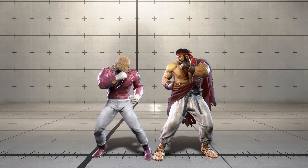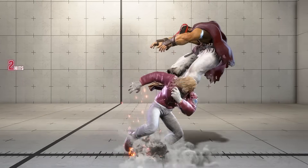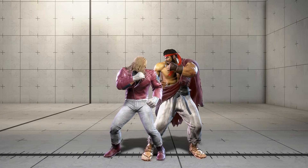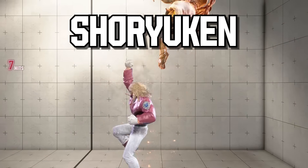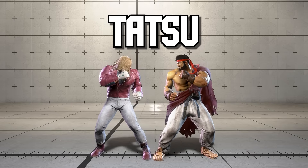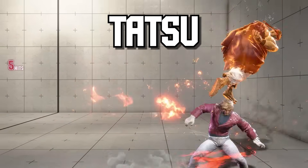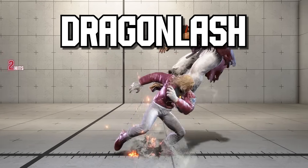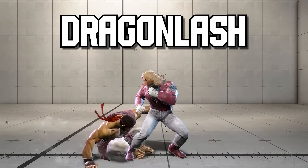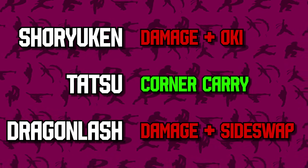Ken — conveniently my main — illustrates a perfect example of this. Ken has access to a strong fierce target combo, after which he can cancel into his run and follow up with one of three moves. Shoryuken: Ken can use his Shoryuken follow-up for decent damage and decent oki, and is usually the preferred route. Tatsu: Ken uses his Tatsu to carry his opponent about a third of the screen — great corner carry and great oki, though the damage is lackluster. Dragon Lash: Ken uses Dragon Lash to side swap and then link into DP, netting his best damage from target combo, though the side swap isn't always applicable. These three options let Ken prioritize different output resources, and good players always choose the optimal combo for their ideal scenario.